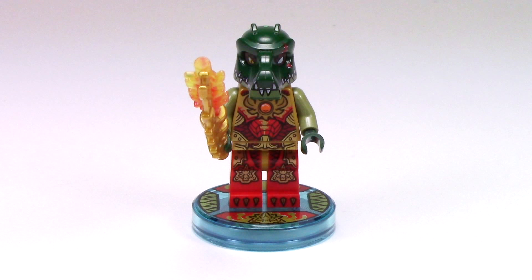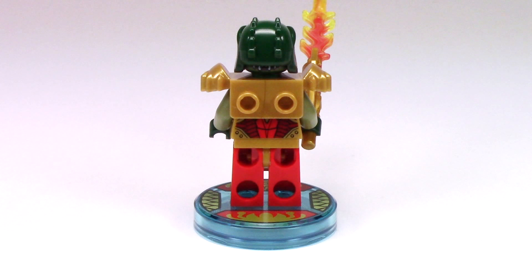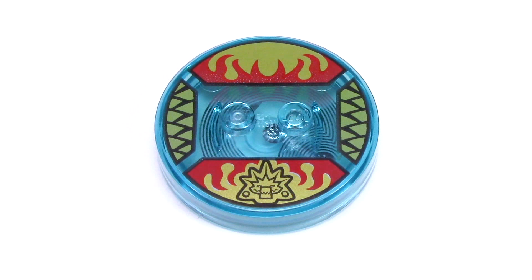Here's how that sinister face looks with the helmet back on. From the back, we can see the remainder of the printing, which is a nice continuation of the front. With the armor back on, we can see there are two open studs. Each minifigure comes on a unique toy tag so you can't mix them up. Kragger's toy tag has a lot of the same details from the torso and a crocodile logo at the front.